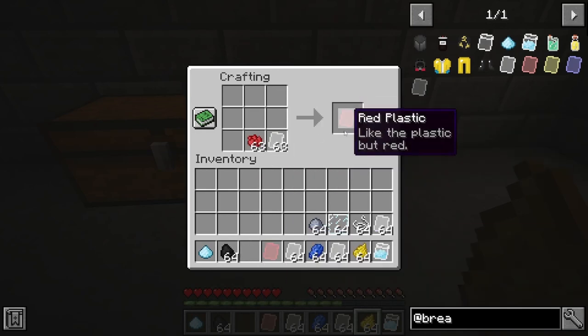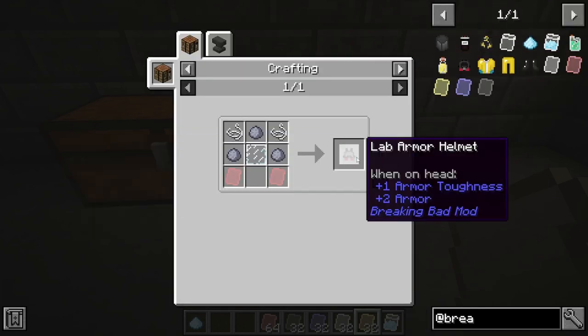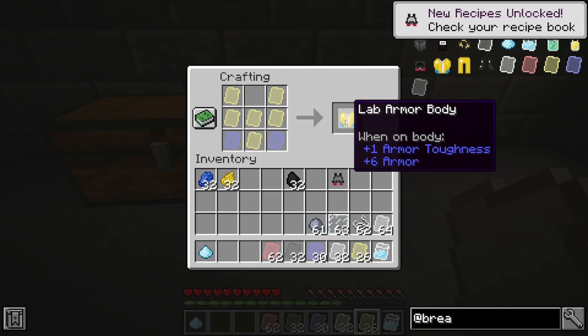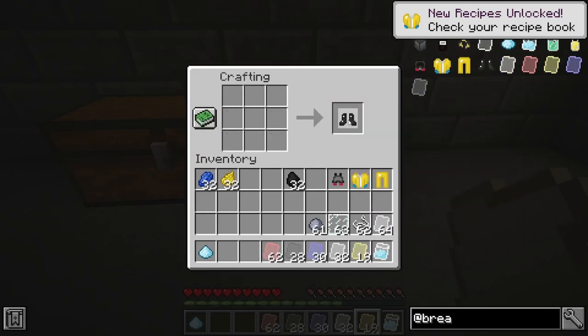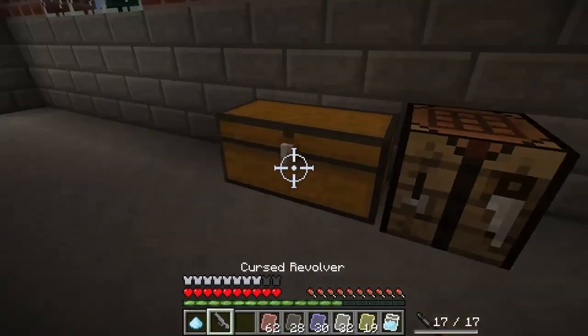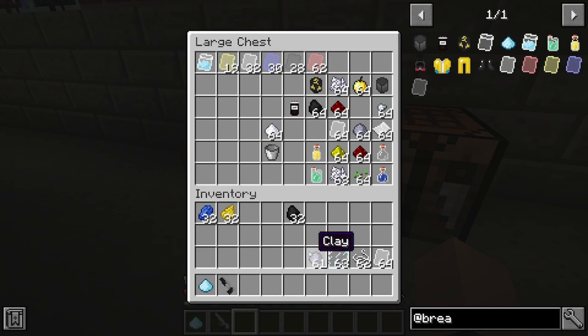Alright, first things first, we're gonna throw these together and craft our armor. We're gonna craft our little lab armor helmet, which is obviously very essential when you're cooking your special little crystals. Next thing we're gonna do is our lab armor body, then our lab armor leggings — all yellow. So we're gonna predominantly want yellow plastic the most, and then black plastic for our lab armor boots. And last but not least, of course you're gonna want your force multiplier — you know, you're dealing with some baddies, to say the least. So now we're gonna put all of this back in here and we're done crafting up our armor.